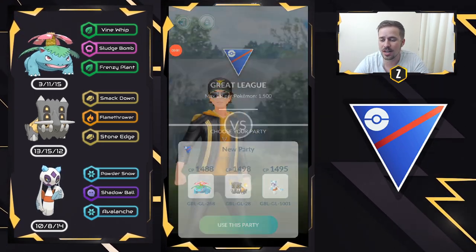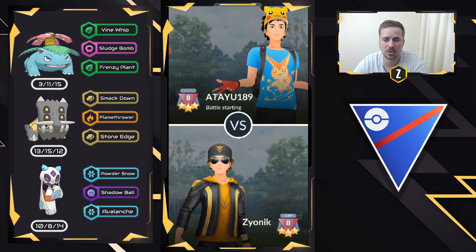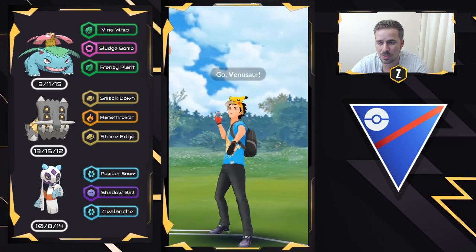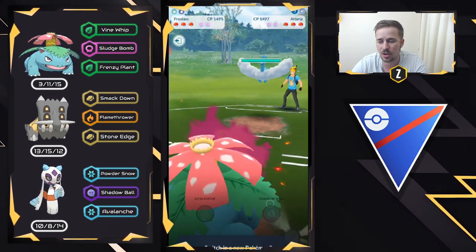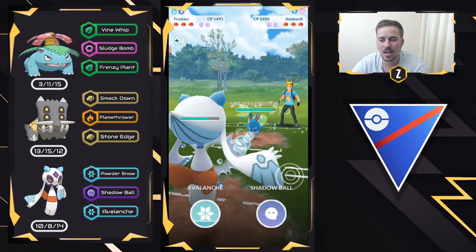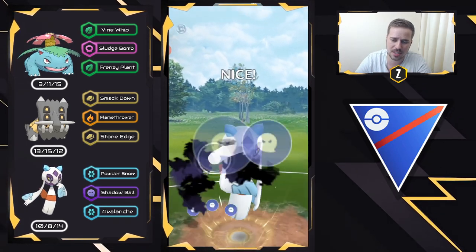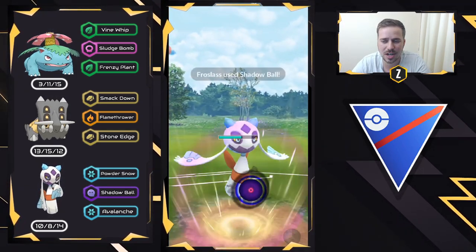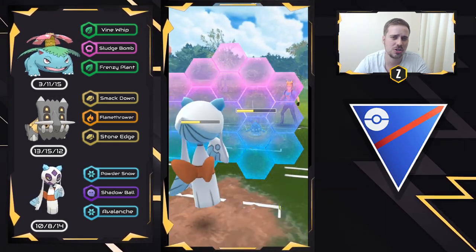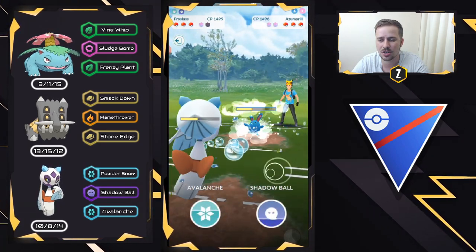So far things are looking good, but now we're going to start seeing some lead losses and what Froslass can do with Powder Snow. We have Venusaur versus Altaria — hard lost, we go straight into Froslass. Froslass is great here. We chunk a lot of health, and here comes the Azumarill — a great matchup for Froslass. You want to go for that Shadow Ball first. Azumarill players are basically unfamiliar with the damage Froslass can do, and they're not going to shield a Shadow Ball right away — it does a lot. We're within range to start doing some Avalanches, but we obviously want to load up on energy and start shielding Ice Beams because we know they're going to shield soon too.